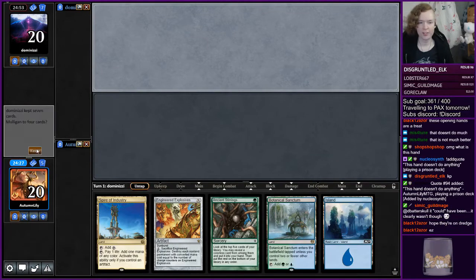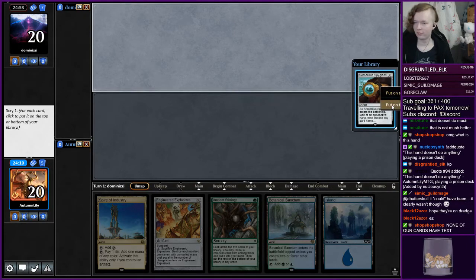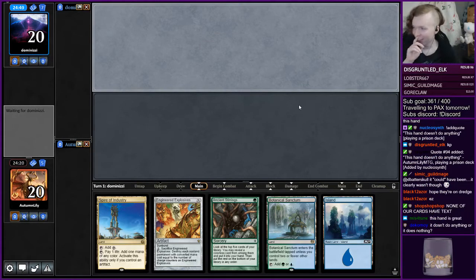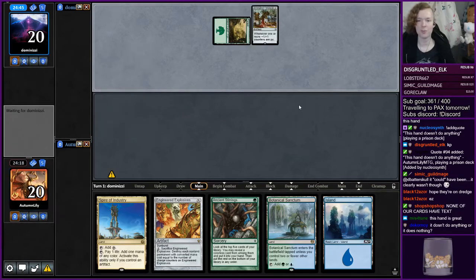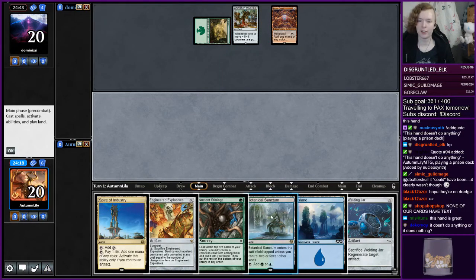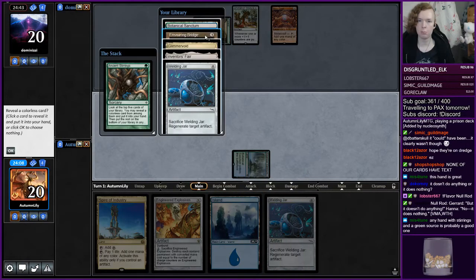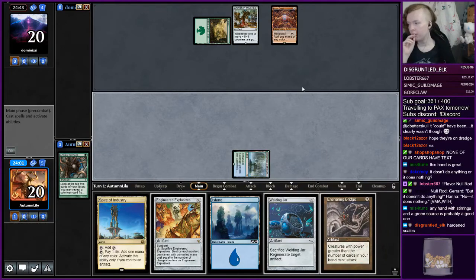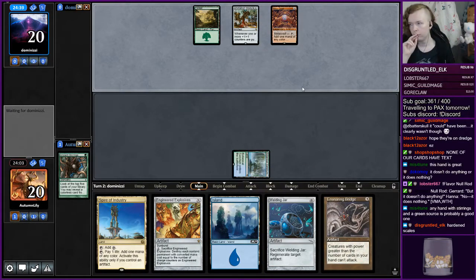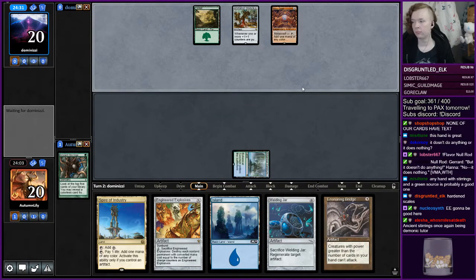This is the best hand we've had so far. None of our cards have text. Let's see what we can find here — Ensnaring Bridge, perfect. Best hand I've ever had. I hope they cast a Walking Ballista this turn — then I can Engineered Explosives it and make them feel very sad.